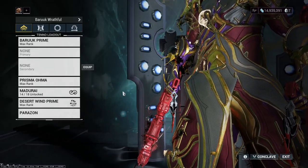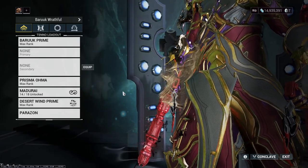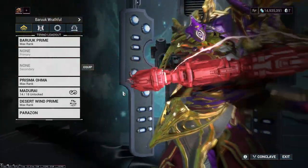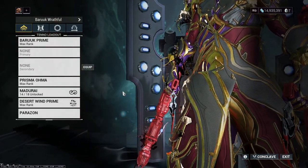It's Twizzler time! Hey everyone, welcome back to the channel, my name is Ryan's Gear, and today we are looking at the Prisma Omer. They were released on Friday when Baro dropped and they've been fantastic to use.